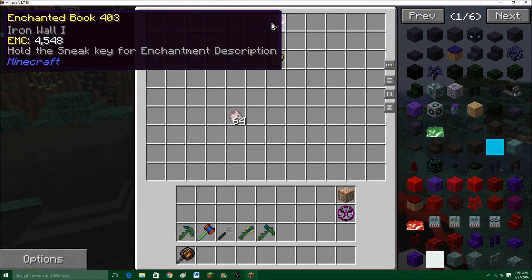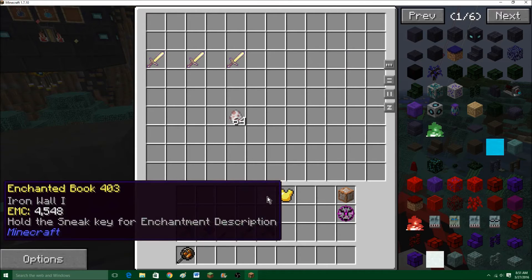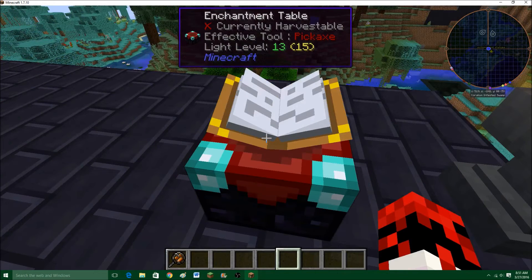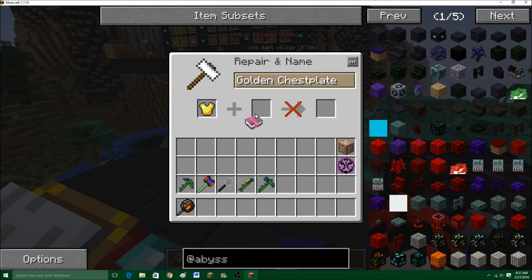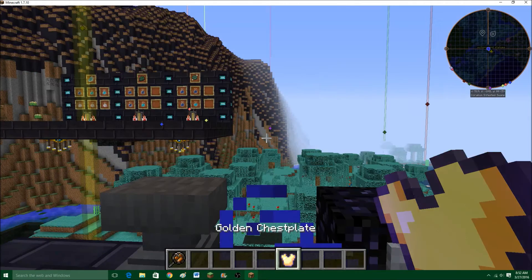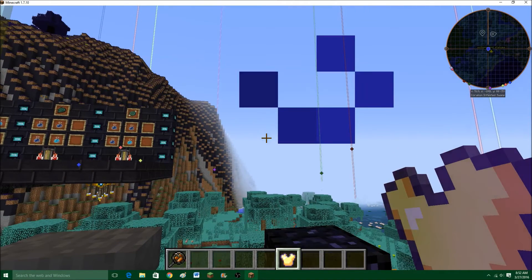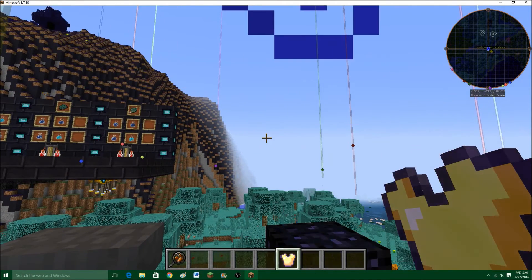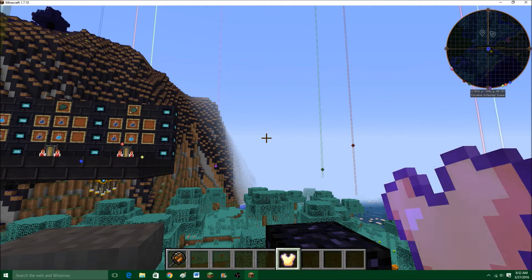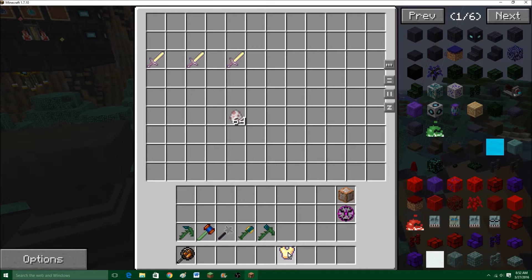The fourth enchantment is called Iron Wall. There's only one level of enchantment for it, and you can get it at any time. It's an armor enchantment. Iron Wall is basically anti-knockback — it gets rid of knockback effects from enemy hits.